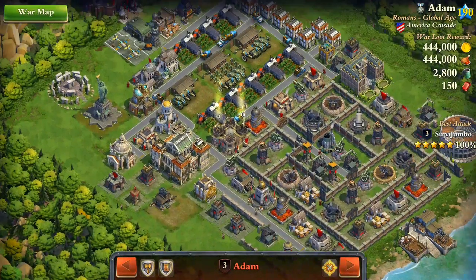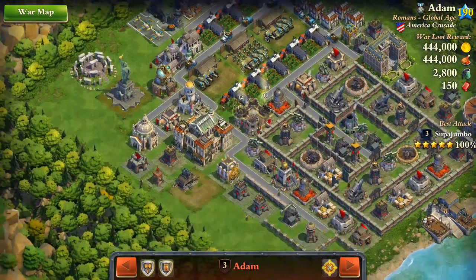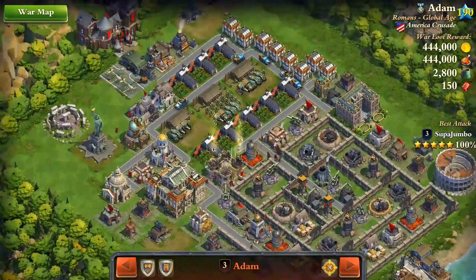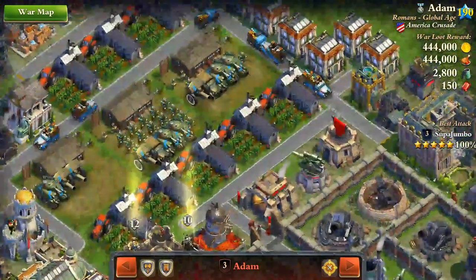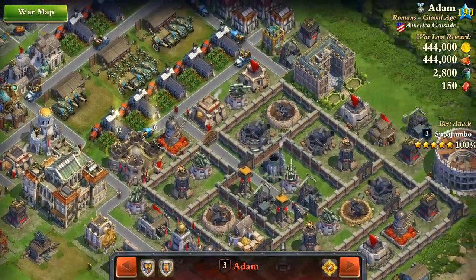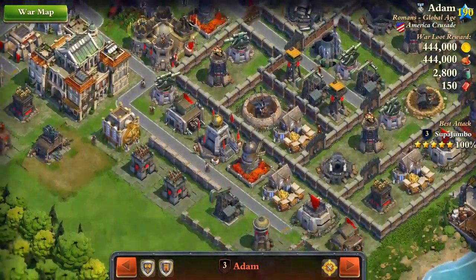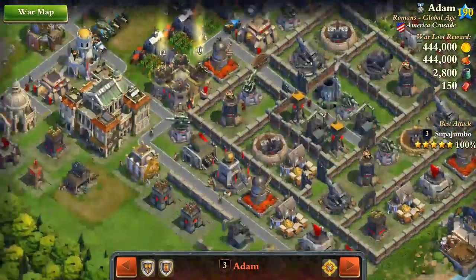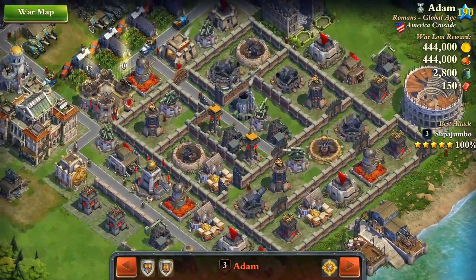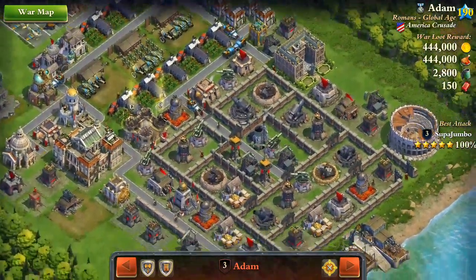Then I'll use Blitz Creek for the castle and the second bunker. I'd like to approach this base so that the attack spreads somewhere here and somewhere here, which is an ideal situation for me, because I want to clear these anti-air defenses and these towers so I can use my planes to destroy them.